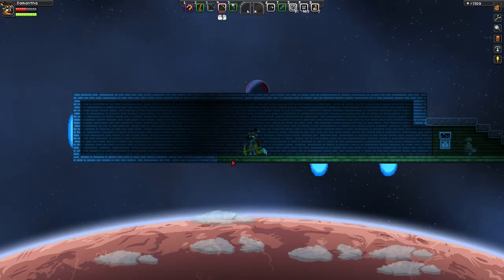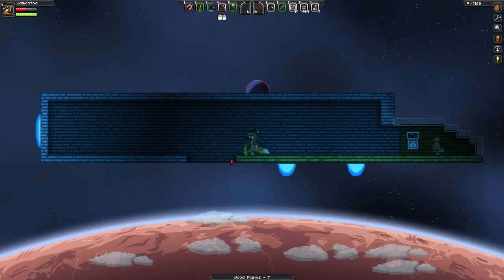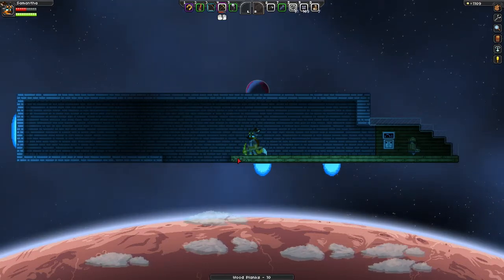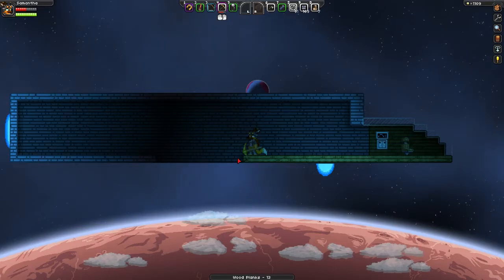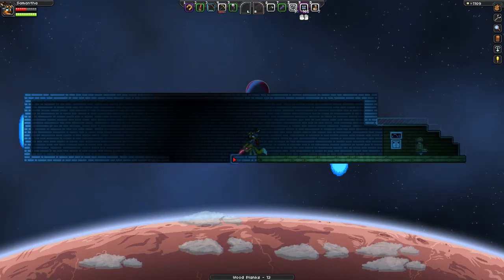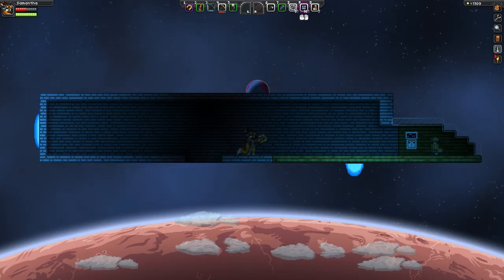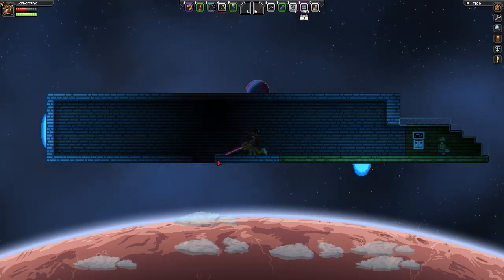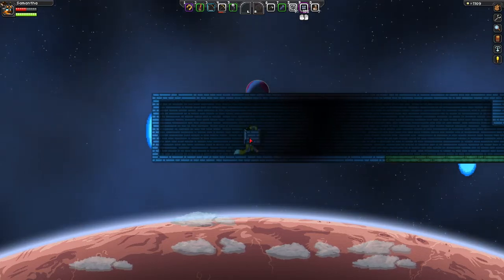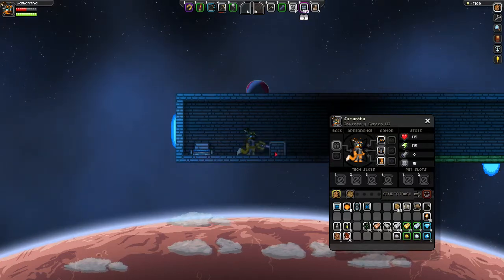Oh no, we're going to lose those. Oh, this is scary. I don't like this. It's very uncomfortable. I bet I could click really quick to save myself, but I do actually need to get that teleporter placed back down. So in case we do fall, I have to press the teleport button to get out of here in a hurry.